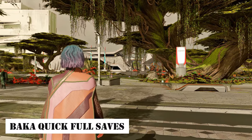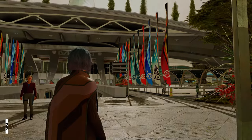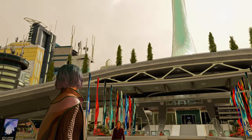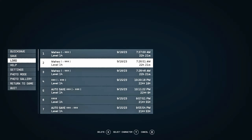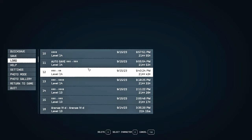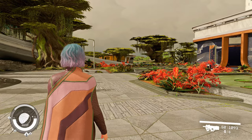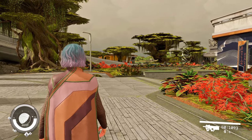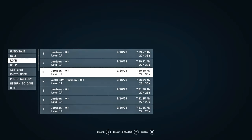I'm glad to introduce Baka Quick Full Saves to you first. This mod is special because it replaces Starfield's quicksave function with a regular save. Quicksaves in Bethesda games have been a topic of controversy for a long time. Many users have complained about quicksave files getting corrupted, causing inconvenience. Seasoned players have always attempted to disable this quicksave feature for this reason. With Baka Quick Full Saves, you can now deactivate quicksaves and utilize regular saves. Pressing the quicksave key will activate a regular save instead.